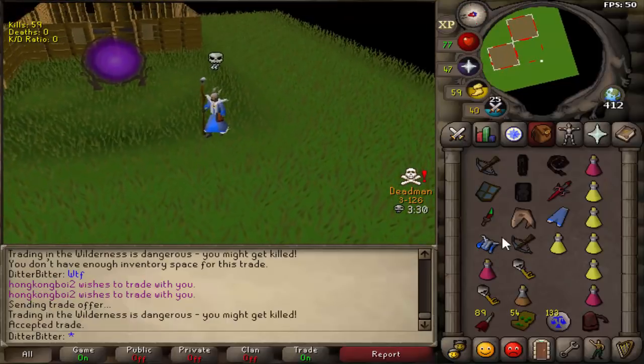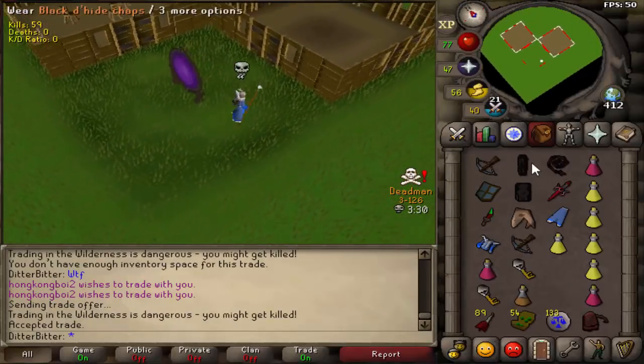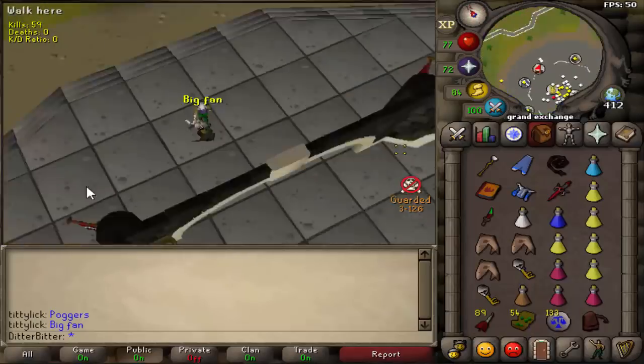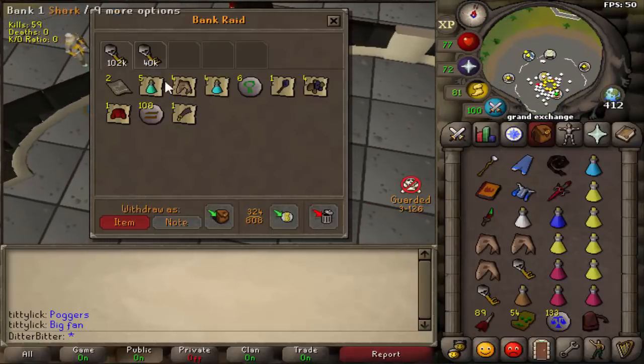I kept the mystic top, the bottom, and the rune crossbow and gave my friend the 60k cash and the glory. Let's see what the two keys have. They're off that guy - a mystic graves. Open the deadman chest - just some prayer pots and stuff. The mystics was his whole bank and he was just doing some suicide PKing.